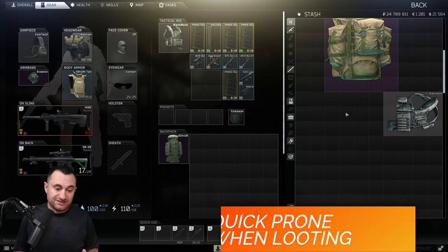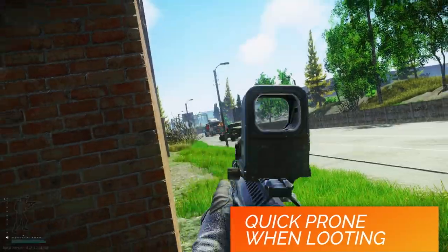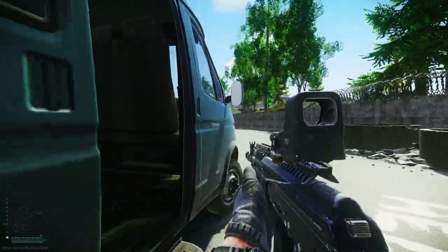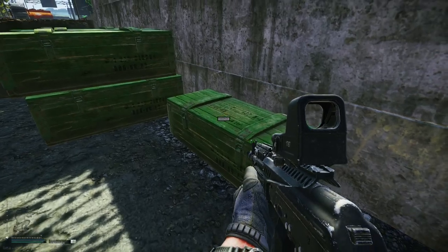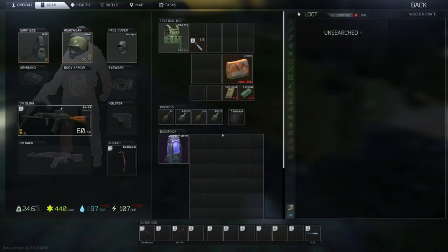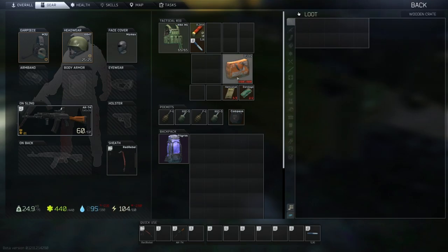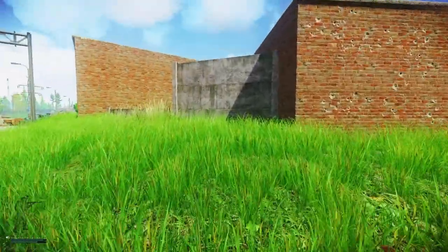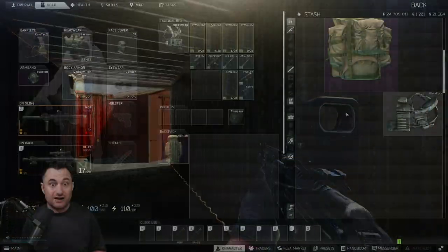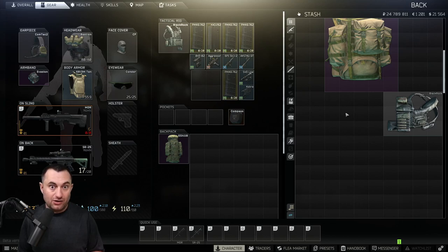Tip eight is about proning while looting. You can loot bodies while prone, but if you approach a crate or container it will make you stand up. Here's the trick: after you hit the loot button, immediately press and hold X to go prone. There's a small delay, and you'll lay down during the process of opening the container. This makes you less visible and puts you behind cover, so if someone spots you, you have a chance to get away rather than being a sitting duck.